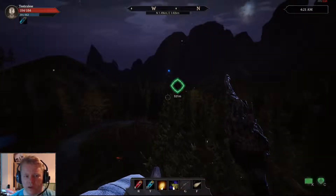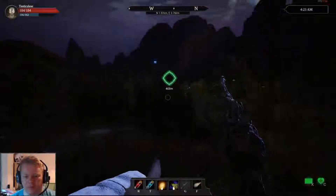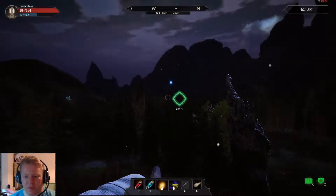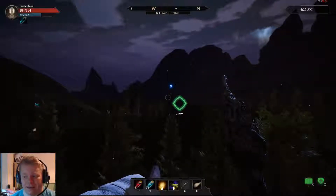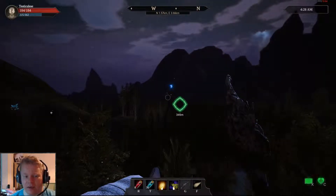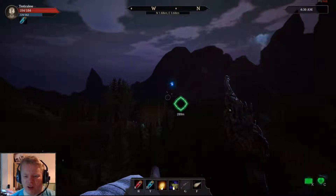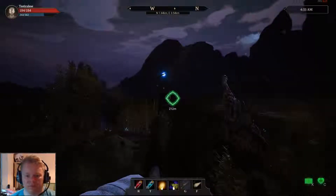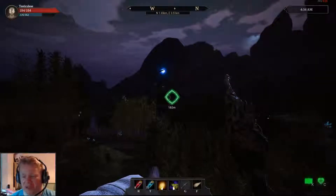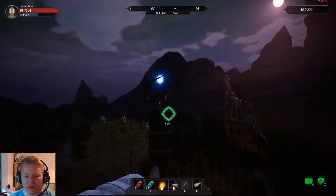We're going to keep using mana potions as and when we need to. I've put into mana mostly. You see that little blue orb there - that's the top of the fast travel point. We'll unlock a couple, we won't unlock many. We're going to try and see if we can maybe kill something a little bit bigger, not too much bigger. There is a dragon near my house but I don't really fancy taking the dragon on yet. Maybe we'll just explore a little bit, see what's about.